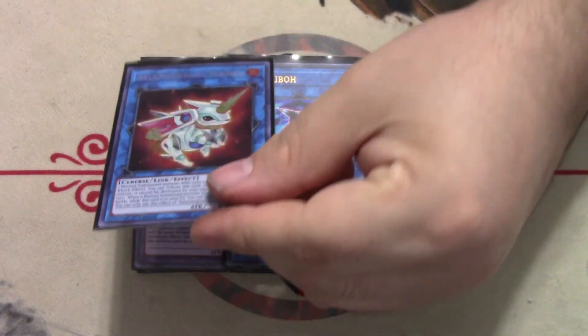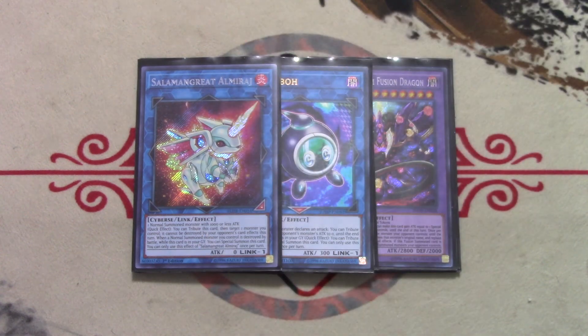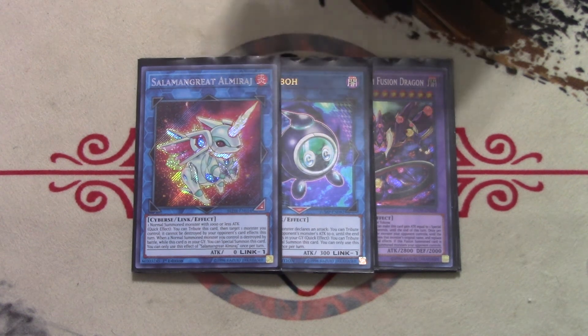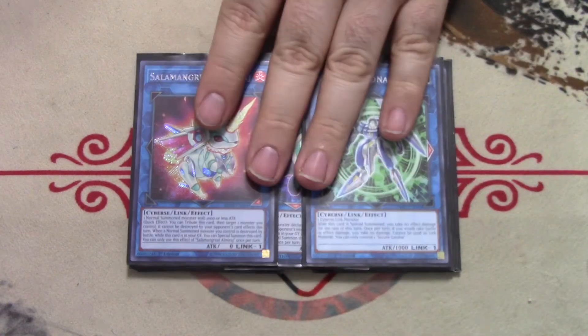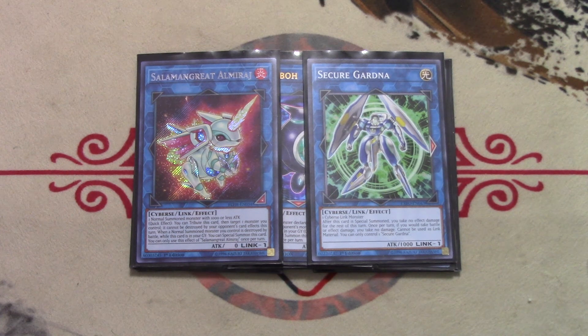A card that gives the deck a whole new dimension is Salamangreat Almirage. It only requires one Normal Summon monster with 1000 or less attack, and Alistair meets that requirement. This becomes a one-card column: you Normal Summon Alistair, add Invocation via Almirage, set the Invocation, and now you have a column to summon any of your Mechknights — making going first not terrible. We also play one copy of Secure Gardener, which takes one Cyberse Link monster to make and Almirage qualifies. This makes Alistair a one-card Mechaba, backed by trap cards like Sanctum and Crackdown, which is insane.